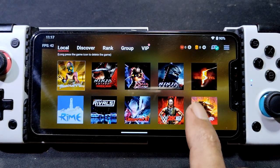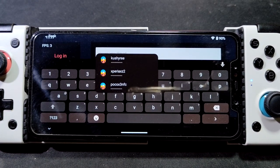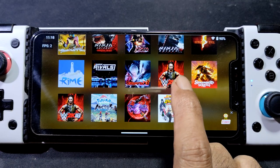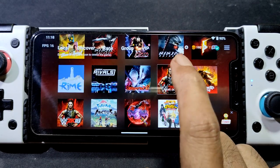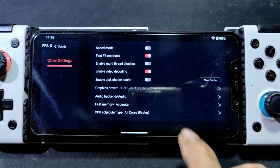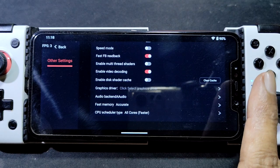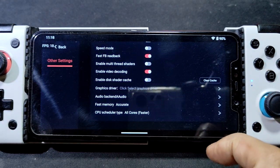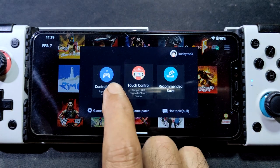Alright, for the driver, I'm using the Turnip. Wait, what happened here? For the driver, you can use the modified Mesa driver. You can download it from the Facebook page of XNS — someone already uploaded it. Download the file there.